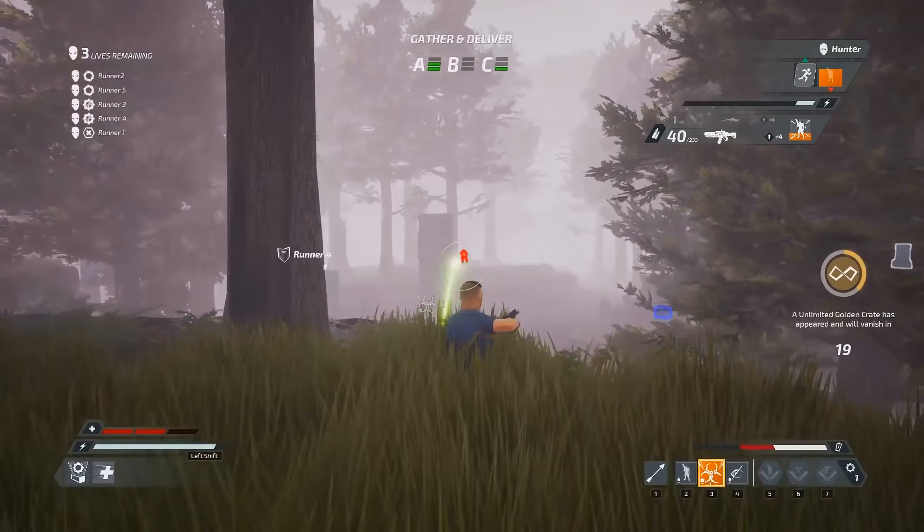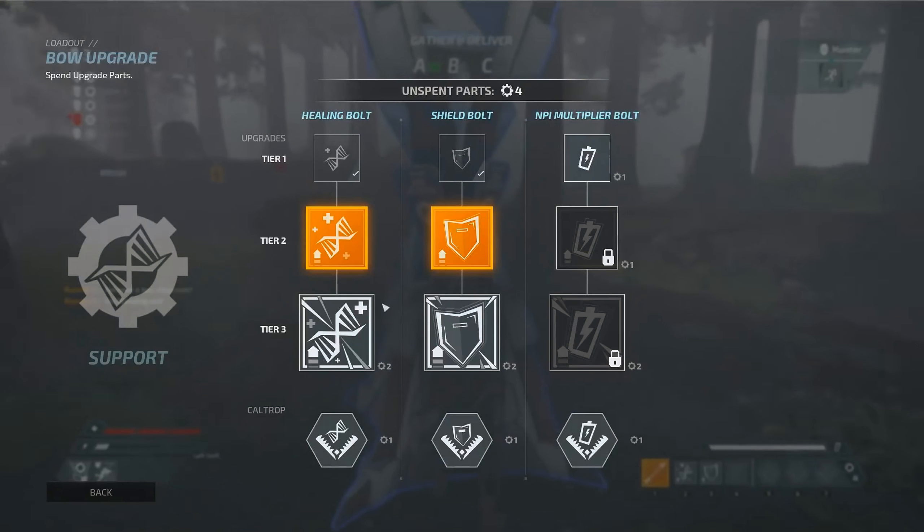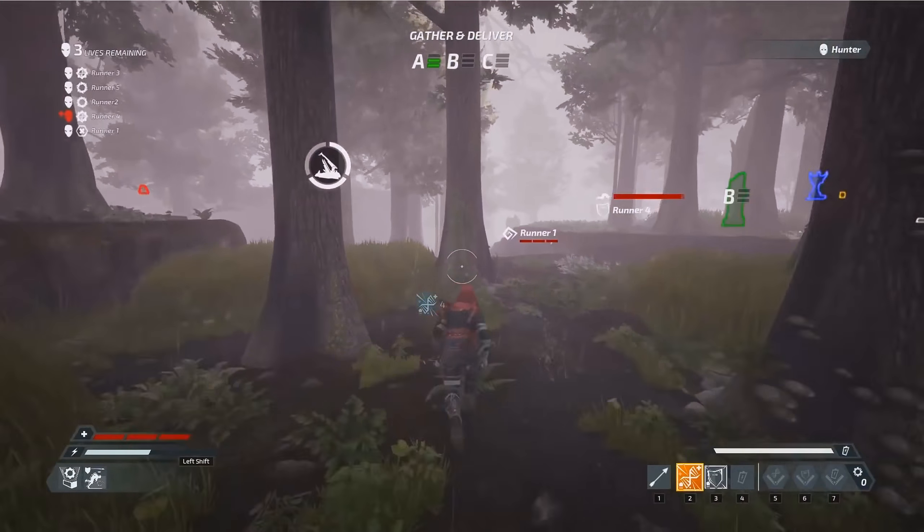Any debuff that your team inflicts on the hunter appears in the top right corner of the screen. When a debuff wears off, the hunter is immune to that specific debuff for a short period of time. Avoid needlessly using your abilities and wasting NPI.